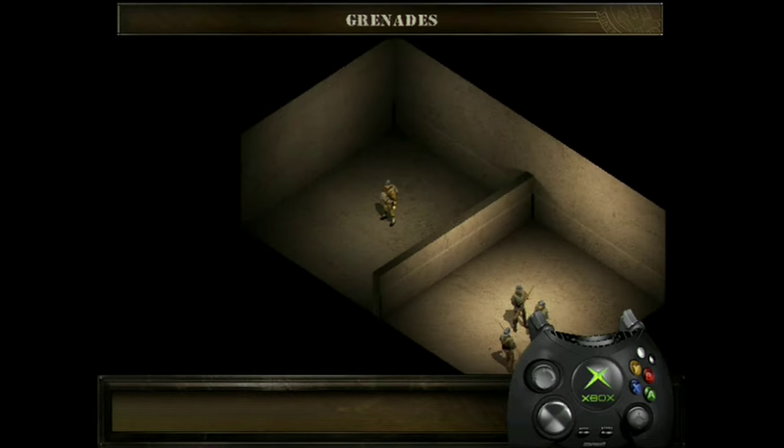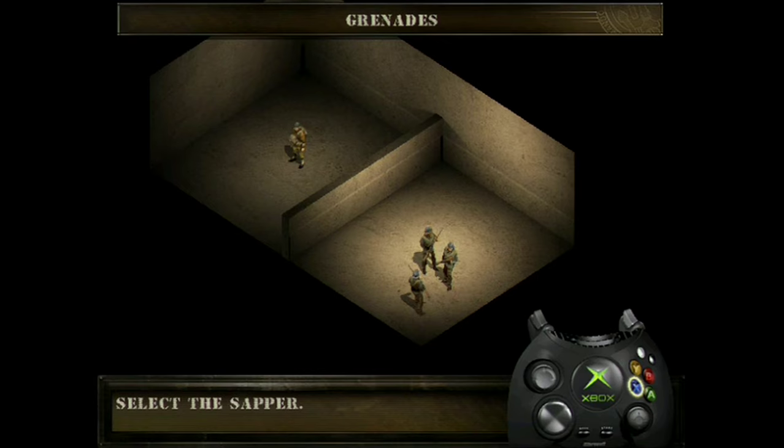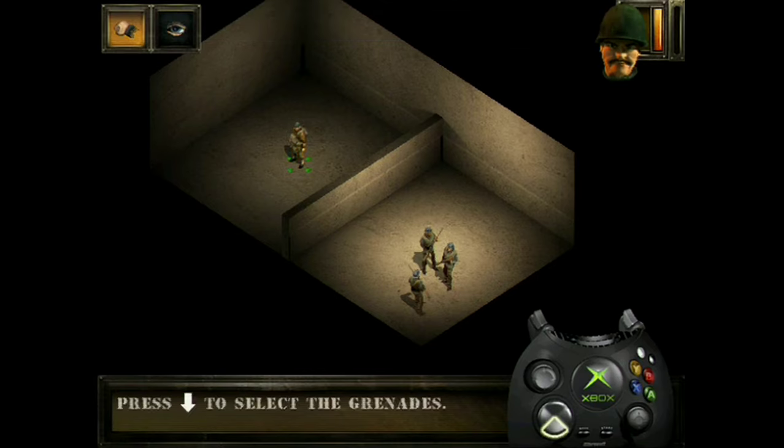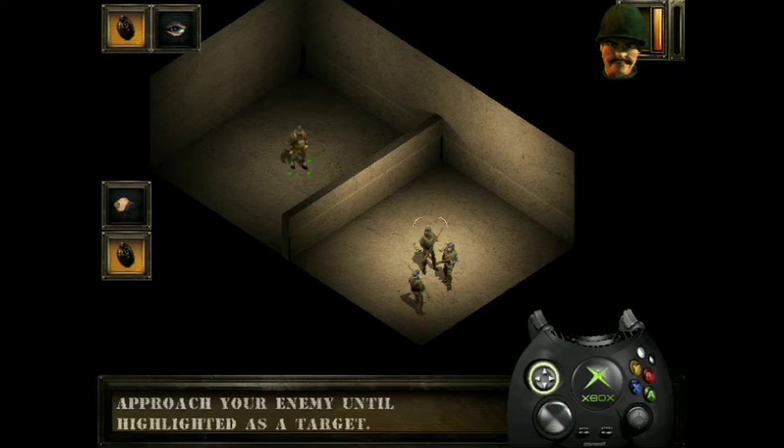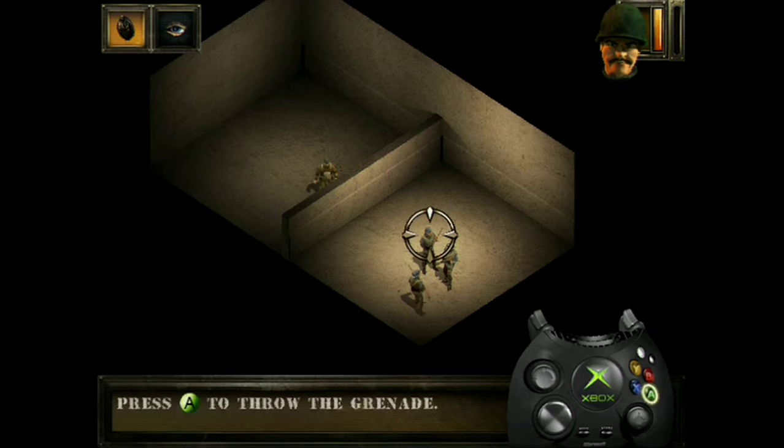Your sapper can throw grenades. Select him. Select the grenade as a weapon. Approach your enemies. Select your target well so that you cause the largest number of casualties, expending the smallest amount of ammunition possible. Press the A button to throw the grenade.